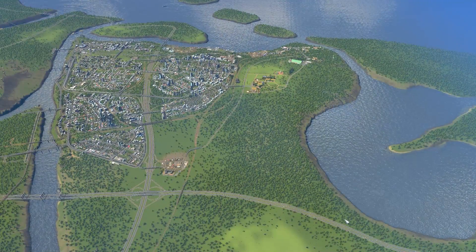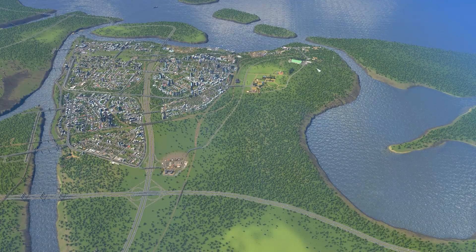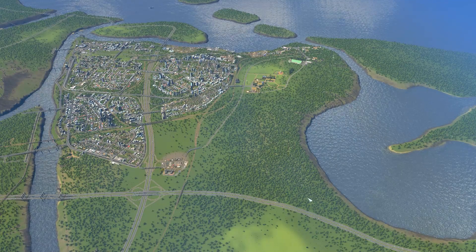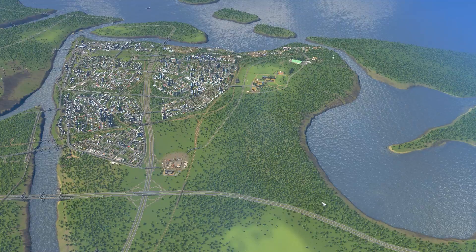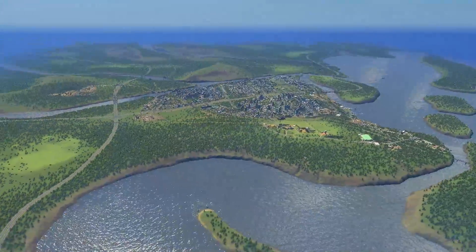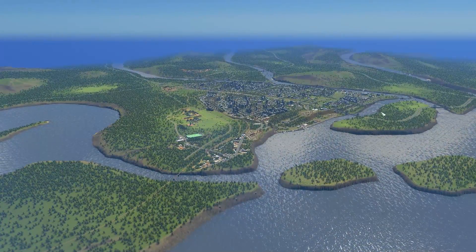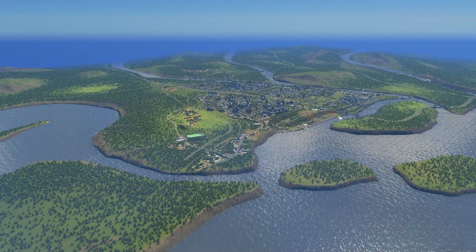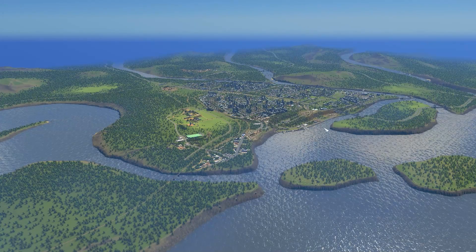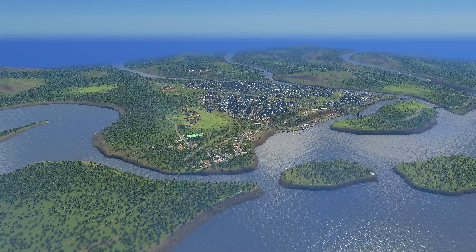What I want to do right now is get ourselves started with the new highway coming in, following the coast here — that'll be helping out our small town. When we do end up adding mods and assets, it's actually a very common question: up until this moment there is no custom content. This is just the DLCs plus the base game, nothing to make it look different from out of the box, especially from a building perspective.